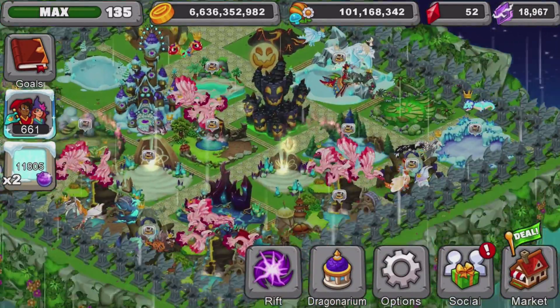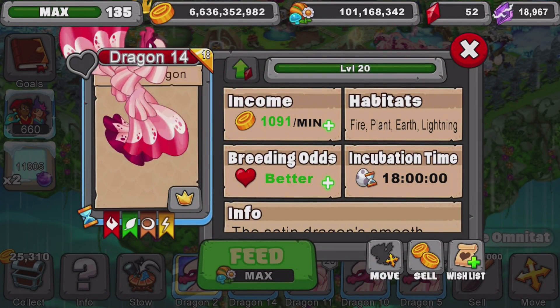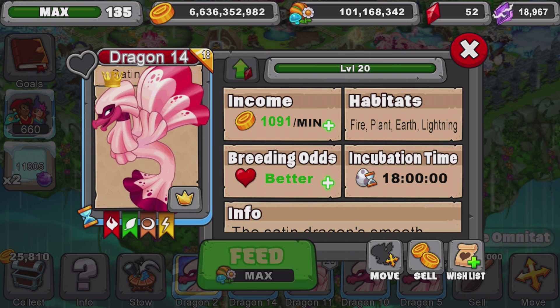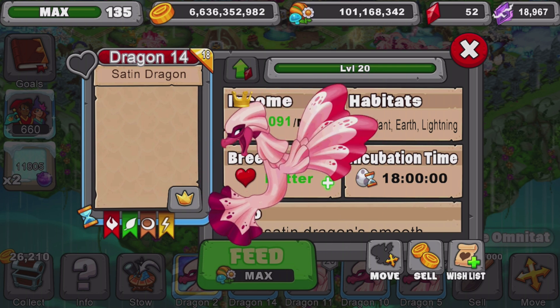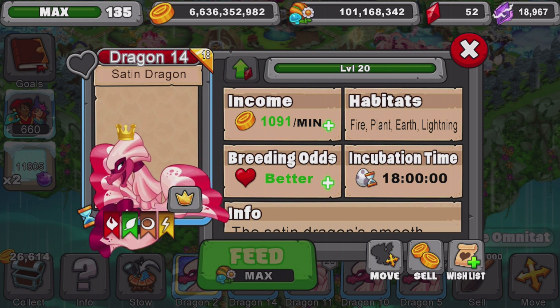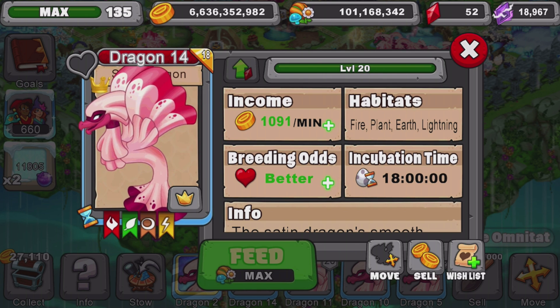The dragons are the satin dragon and the 500 dragon. When you place these dragons in this habitat and then place all the boosters that match their elements — which are plant, fire, or lightning — next to the dragons and their habitat, they will produce over 1,091 gold per minute, which is awesome.